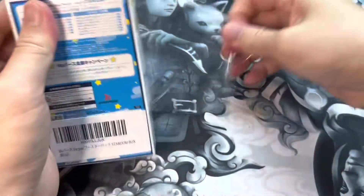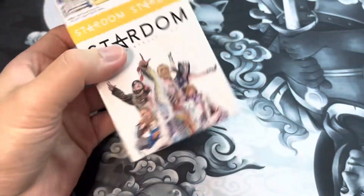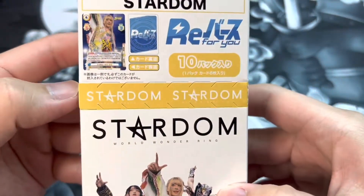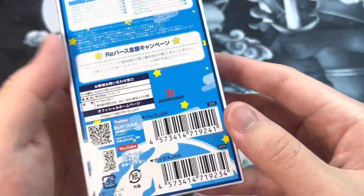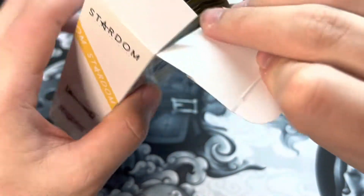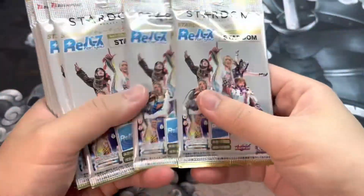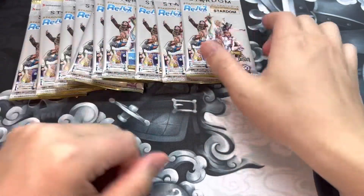There are quite a lot of cards I'm looking forward to besides getting all those Triple R cards for both my factions, Donna del Mondo and Queen's Quest. My friend is actually going to be playing Cosmic Angels and I think he's also going to start Oedo Tai soon — that'll be Shu. Here we have a total of 10 booster packs, slightly smaller compared to American card games. Let's crack into the first one.